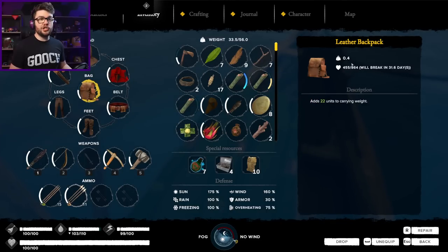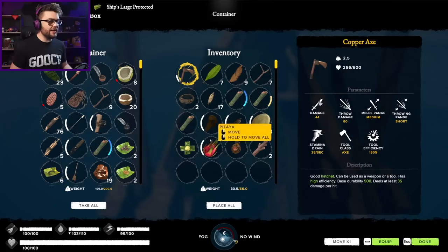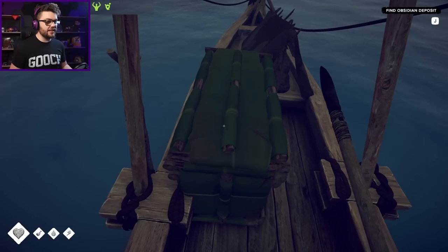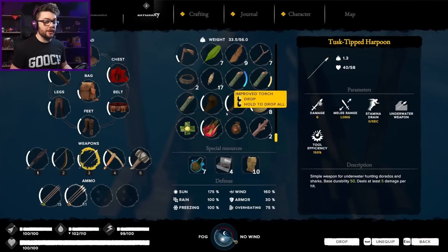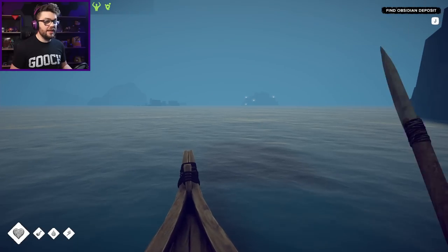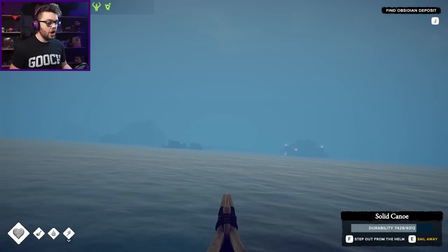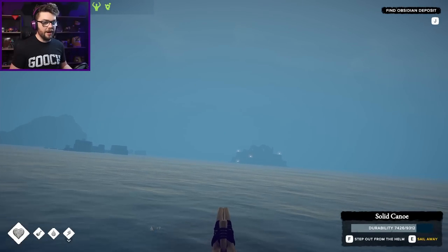That's kind of bullshit - it should be maximum until you break and once you break it goes down to zero, not this slowly deteriorating nonsense. Speaking of things I need to do - where is my tusk-tipped harpoon? I'll whack it straight in there because my torch is not there anymore. There are some electric manta rays down there somewhere that I want to go and have a very serious word with. I need their electro glands and their skin to make myself a scuba mask.